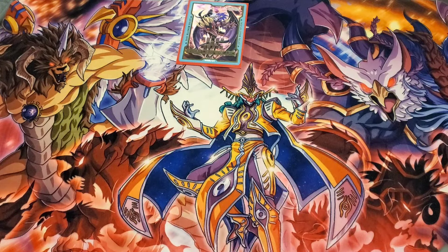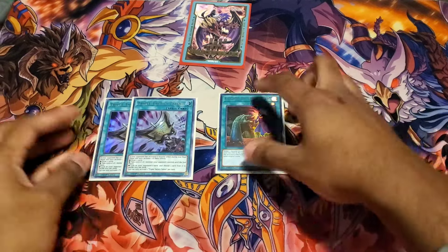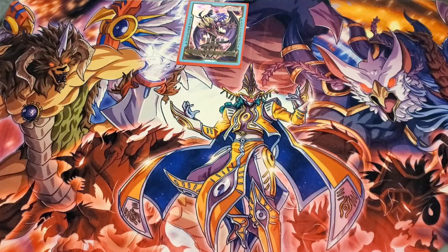For the last main deck cards, we have two tech Twin Twister Talents and one Called by the Grave, just to stop opponents from hitting us with Ash or Valor or what have you. That covers the main deck — now we'll move on to the extra deck.